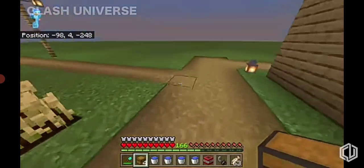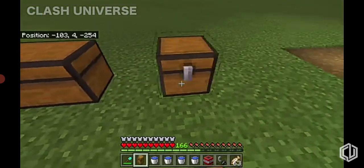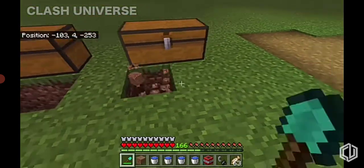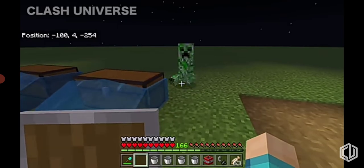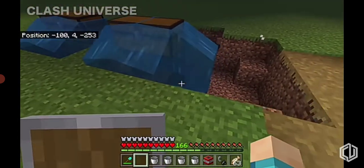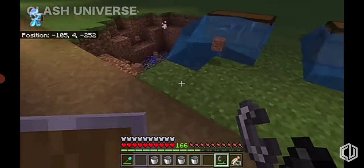If you're planning to build a mini storage outside your house, use this method. Place the chests, remove the blocks in front of them, then take a bucket and place water over each of them. Now, even if a creeper blows up next to it, the chests won't break. This works for TNT as well — the chests remain intact.